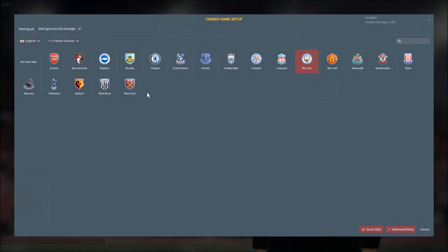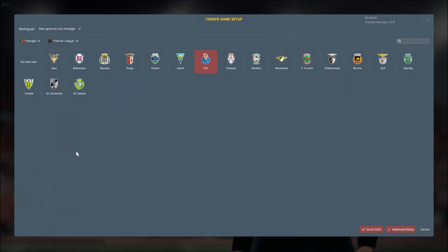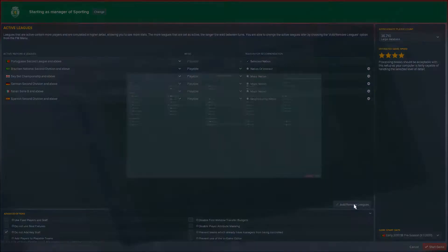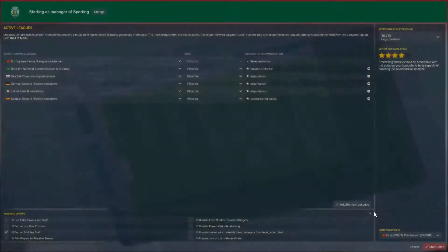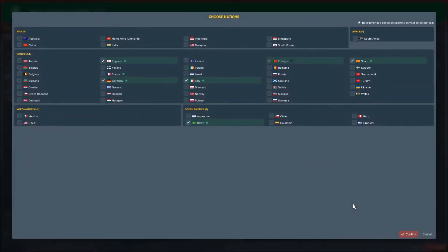Now this screen has actually changed — it's a lot more aesthetically pleasing. I'm just going to click on a random country; it doesn't really matter. I'm going to go Portugal, I'm going to go Sporting — why not? You want to click advanced setup every time, because when you just press quick start you're going to miss out on a lot of important settings. The first thing you'll notice is up here where you can choose which leagues are loaded — I press this button to add and remove leagues.